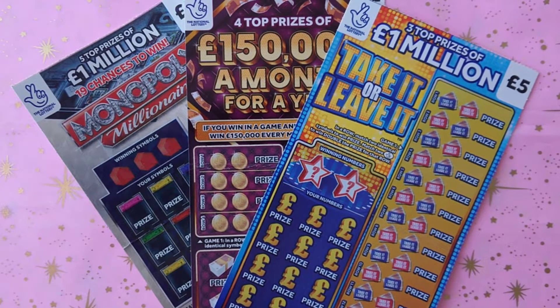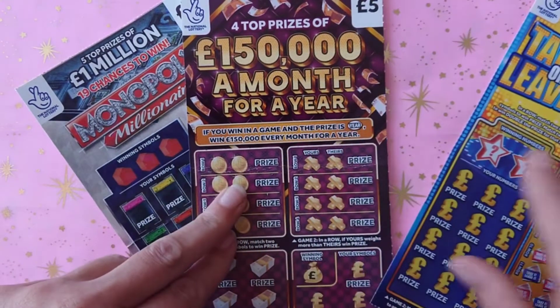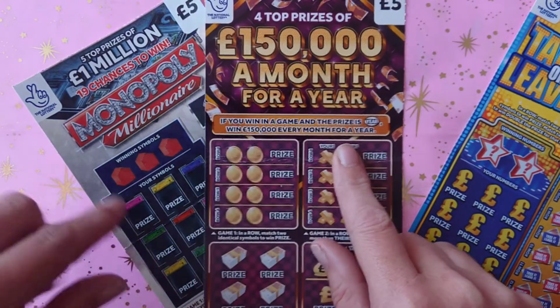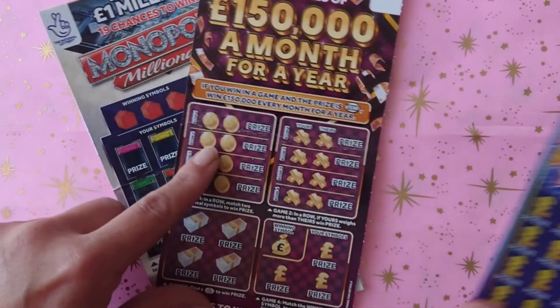Hiya, Lotto Lass here! As you can see, I've got three five pound scratch cards: a Take It or Leave It, a 150,000 a Month for a Year, and a Monopoly Millionaire. We'll start off with the Take It or Leave It.